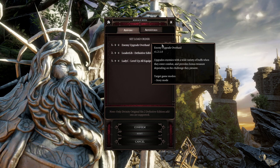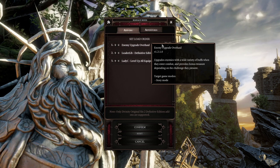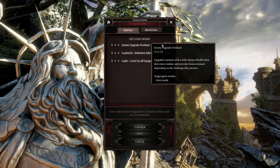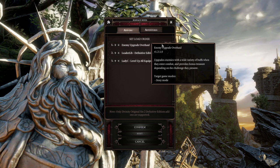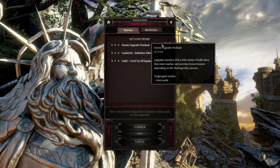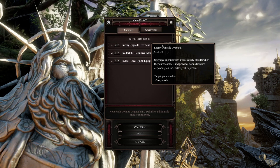Number one: enemies are going to be receiving random buffs — that could be an aura buff or simply stat buffs — making them substantially stronger. Number two: enemies will receive random additional skills, making it less predictable what they can or cannot do. So you're going to see some additional skills that they are using, but none of that should impede any of the tactics that I'm going to apply here.